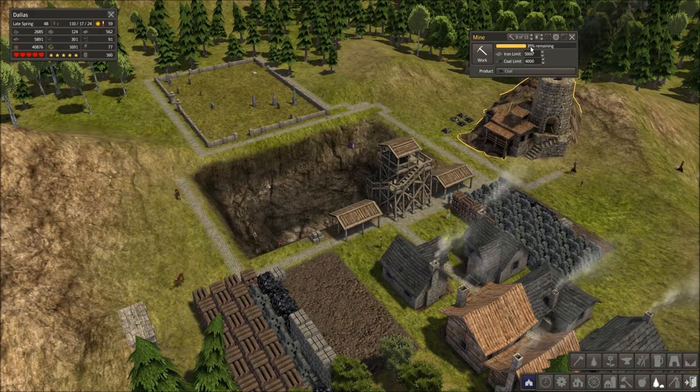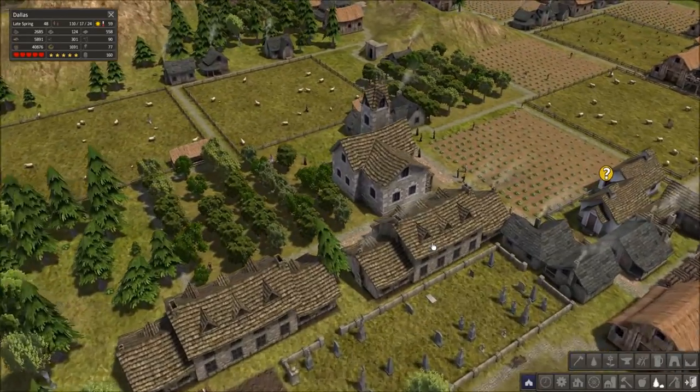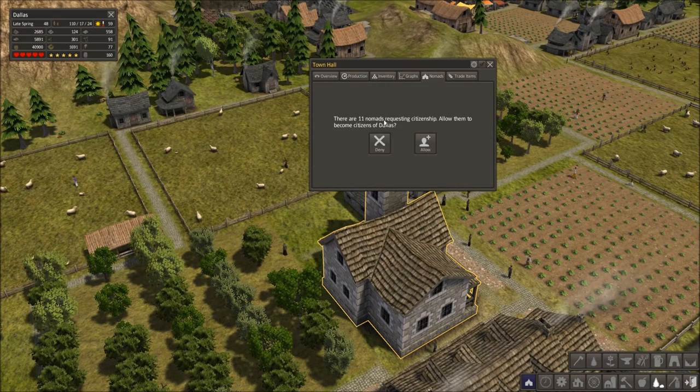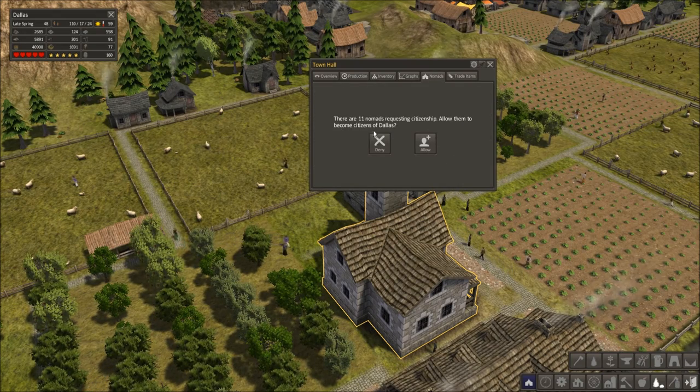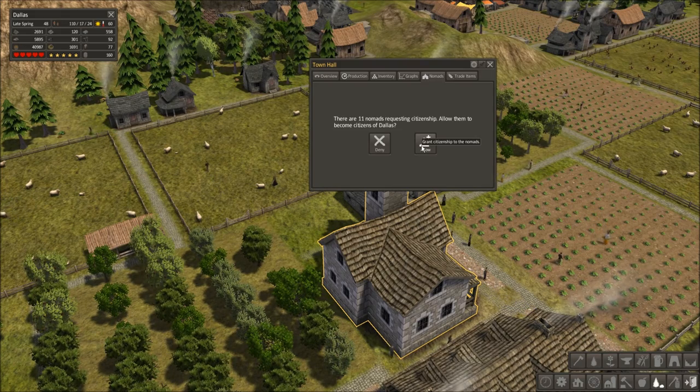It tells you the percentage of what's left. Oh look, I have nomads! So if we go to the town people, you will see nomads — 11 nomads requesting citizenship. You can allow them to become citizens or deny them. I haven't quite figured out the repercussions long term for having nomads in the game, but I've heard they do have an effect. Even though they can provide you an increase of people very quickly, there is an effect on your population — I just don't know what that is just quite yet.